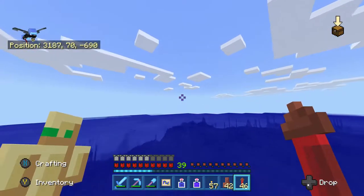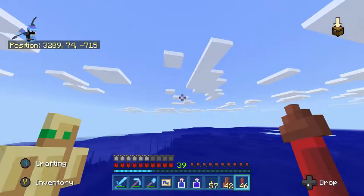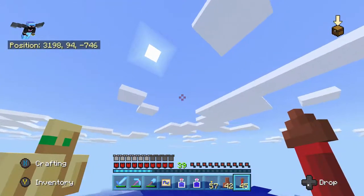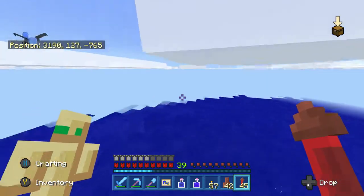Or C, go to a village, find a cartographer villager who's selling a map to you, and use the ocean explorer map to find a guaranteed ocean monument. Any of those three methods will work.